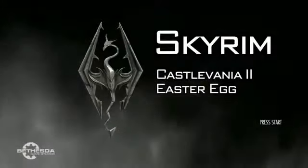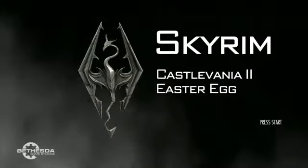What's up? Michael and Ray from AchievementHunter.com. This is Skyrim, not Assassin's Creed, and we're gonna get the Castlevania 2 Easter egg and show you where it is — also known as Simon's Quest. This is in the Dawnguard DLC.